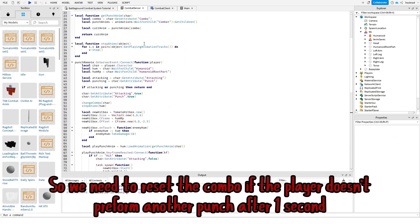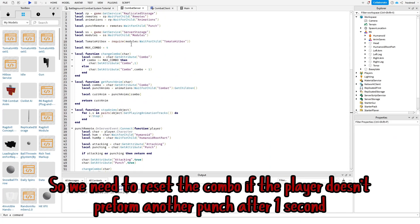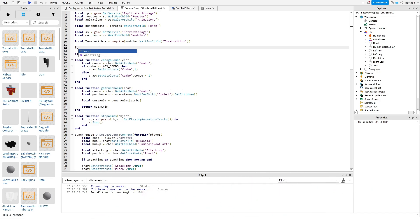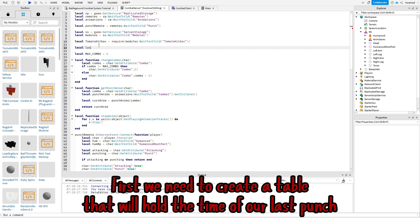So we need to reset the combo. If the player doesn't perform another punch after 1 second, let's do it. First we need to create a table that will hold the time of our last punch.